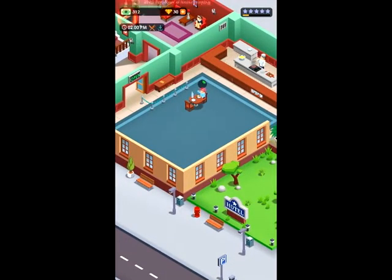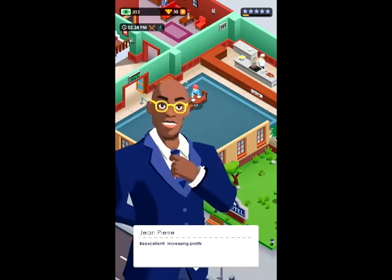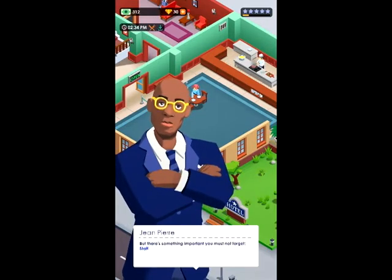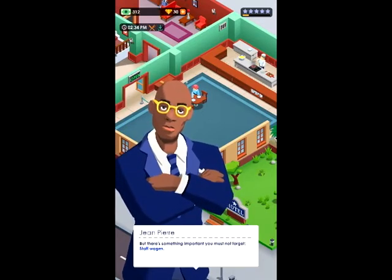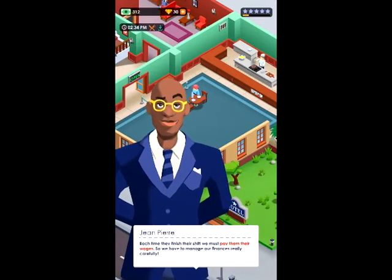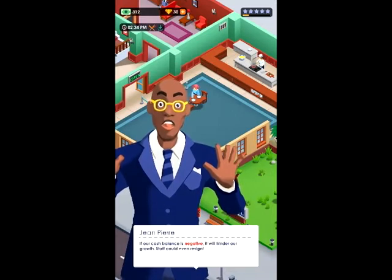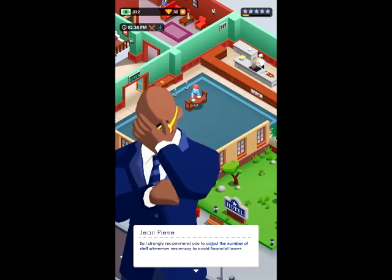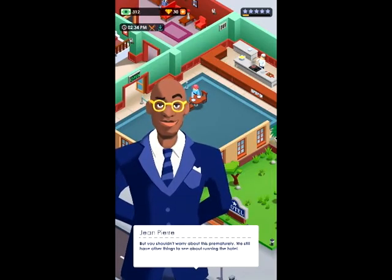I can't scroll around yet, so we must sit here and watch her dine. Jean Pierre likes it — excellent. Increasing profits is always a good thing. But there's something important you must not forget: staff wages. Each time they finish their shift, we must pay them their wages. So we have to manage our finances really carefully. If our cash balance is negative, it will hinder our growth — staff could even resign. I strongly recommend you adjust the number of staff whenever necessary to avoid financial losses.